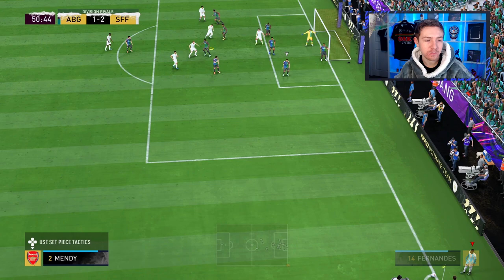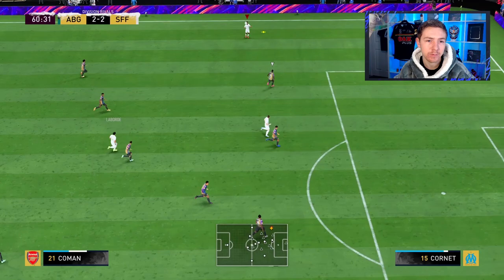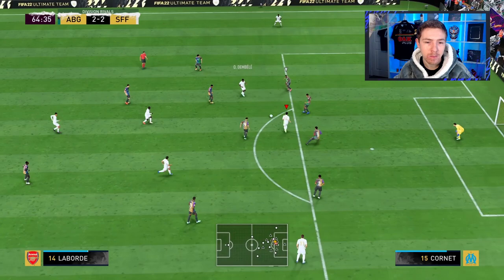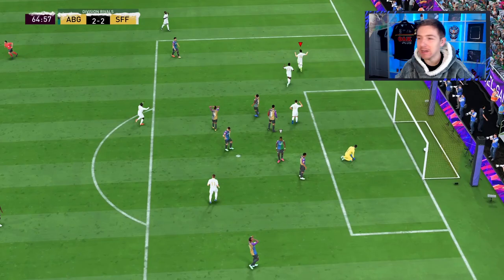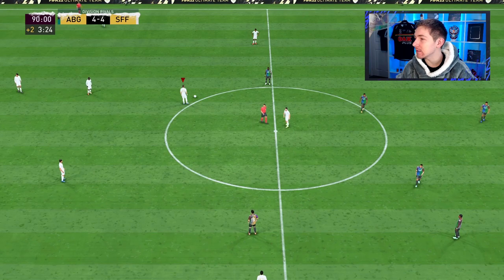What a save — see the power on that shot. Chance for Laborde inside the box but he's shoved off the ball by Varane. Kermen finds Laborde, gets round his man, puts it on the inside. He's mixed the defender and put the ball in the back of the net — really nice goal from the Frenchman. Love to see the nutmeg as well. Wasn't planned, but looks cool.